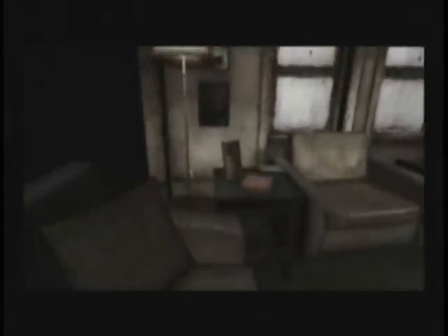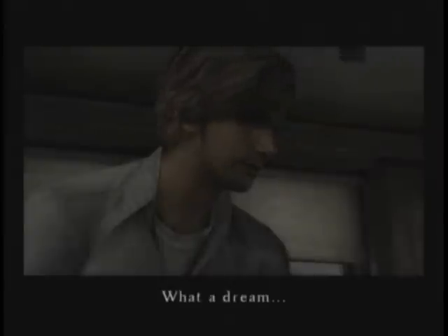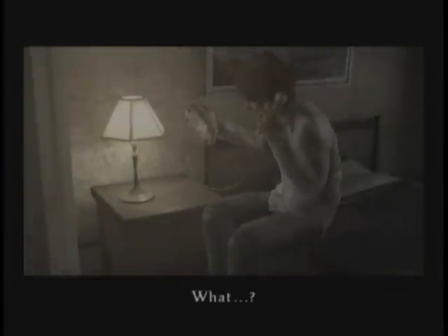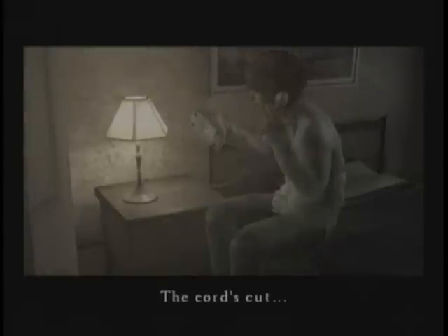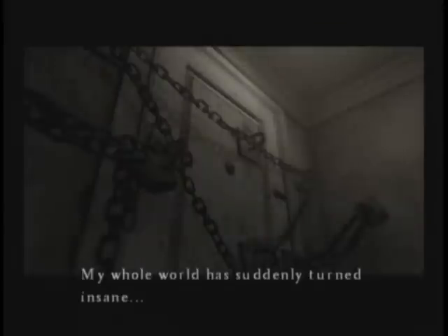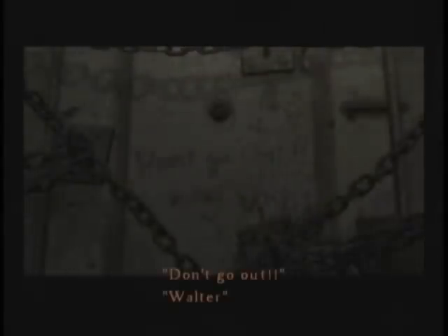The unfortunate hero of Silent Hill 4 is Henry Townsend. One night, Henry begins to experience intense recurring nightmares and terrible headaches concurrent with his apartment apparently becoming cursed. His phone is dead, his neighbors can't hear him when he calls, his windows are sealed, and his door is blocked as well. Scrawled in red on the door's interior is a note that only says, "Don't go out, Walter."